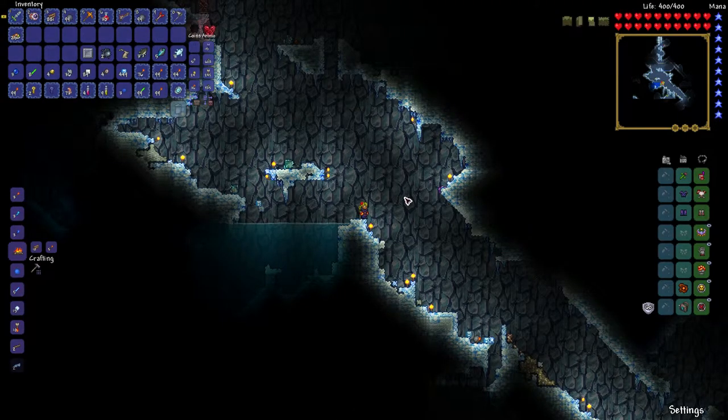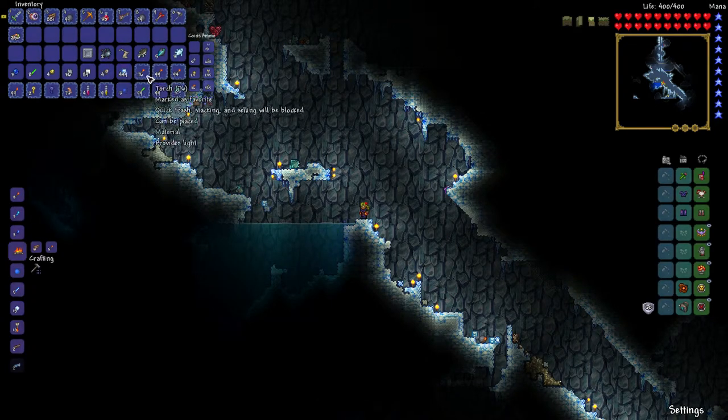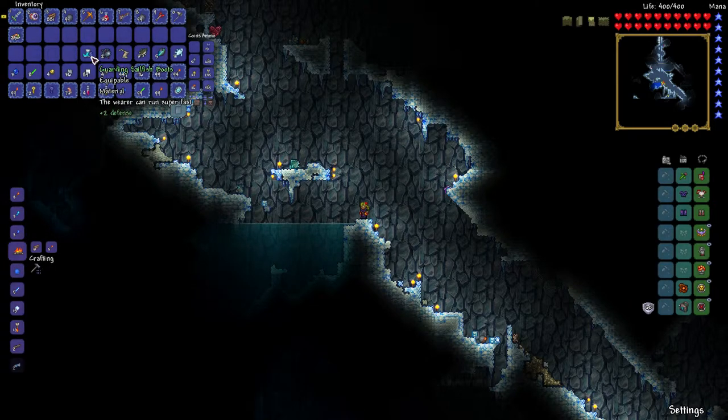Sailfish boots are an item that can be obtained by fishing. I fished an iron crate and when I opened it, it contained the sailfish boots. So if you want sailfish boots, fish up some crates and the sailfish boots might be inside one of the crates that you fish.